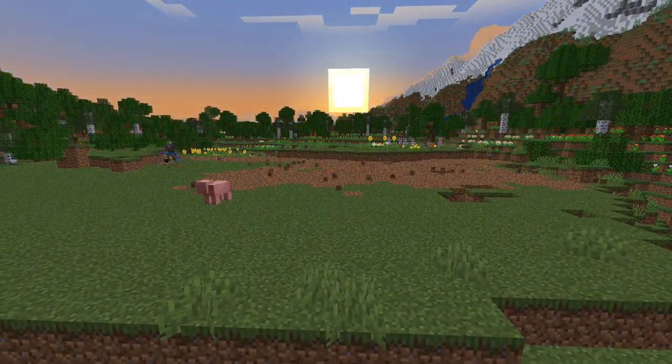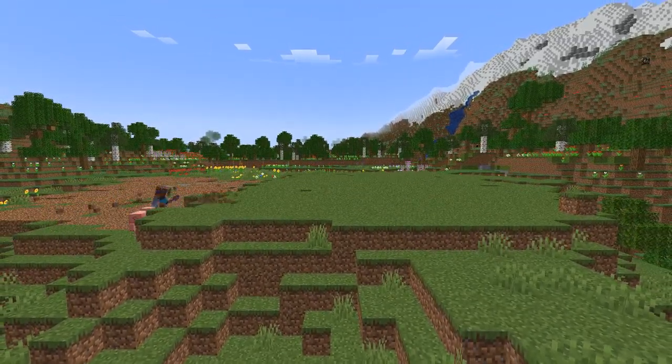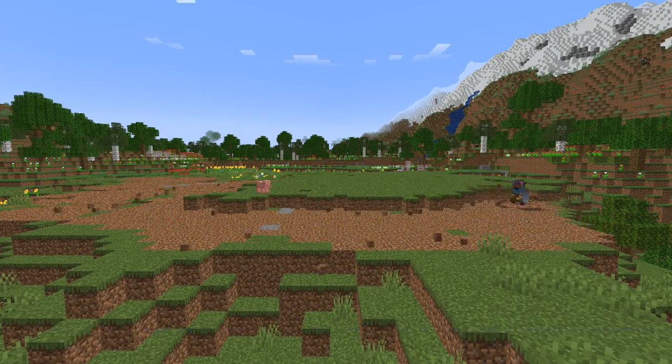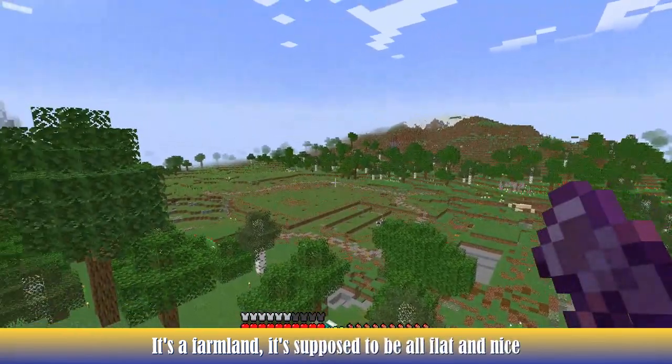I removed one layer at a time, filled three shulker boxes of dirt and grass blocks, but I recycled all of them to level the surface. It's a farmland, it's supposed to be all flat and nice.